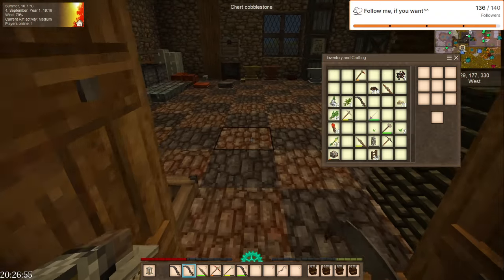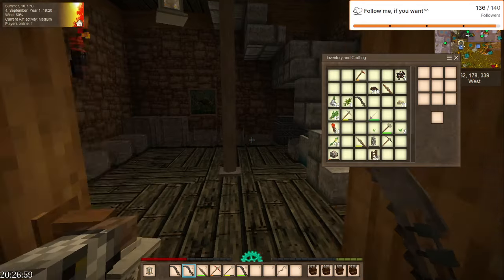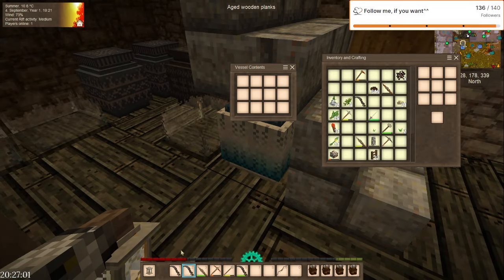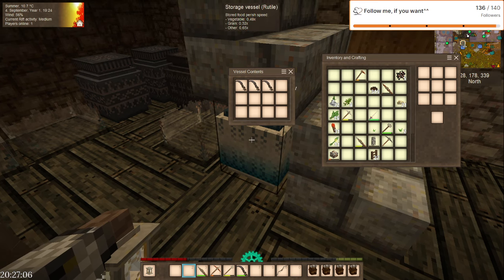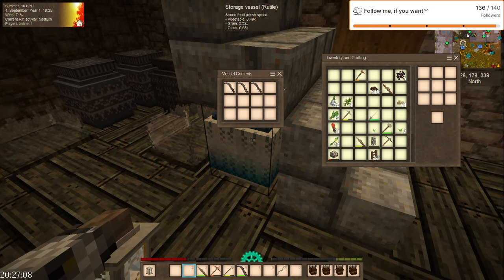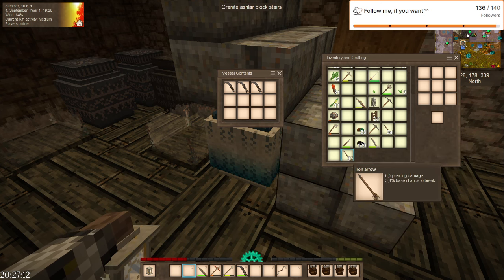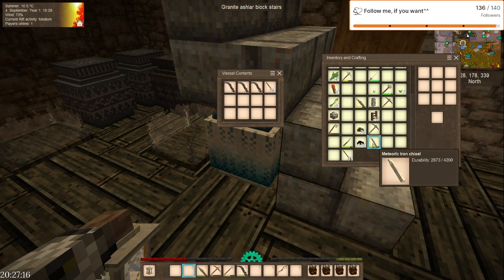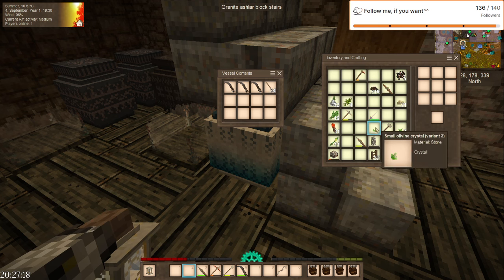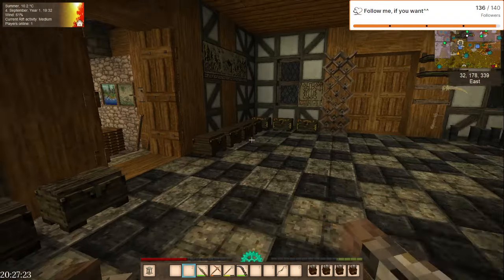We have too many items. What are we gonna do with all of that? Those in here — I'm never gonna use those. Flint arrows, iron arrows — okay, I'm gonna leave the flint arrows here. Let's go to the kitchen.